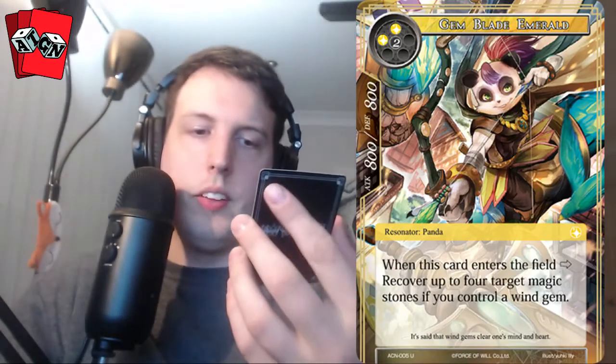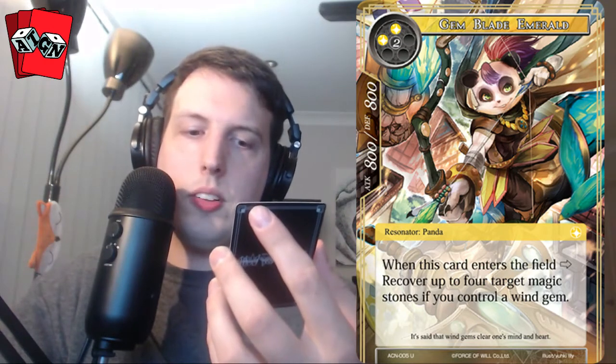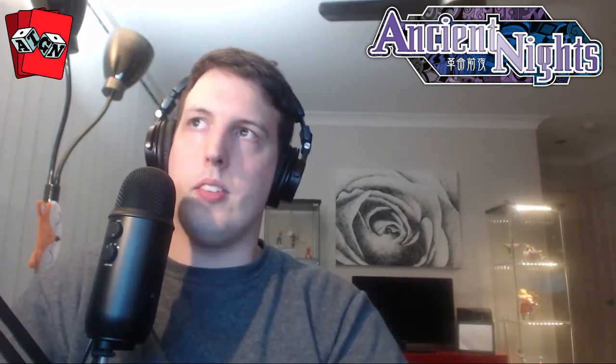The next pack — sweet full art: Gem Blade Emerald. When she enters your field, recover up to four target magic stones if you control a wind gem, and ironically she costs four. She has 800 attack and 800 defense. There's a combo with this card — an incredibly greedy combo — with Twins and another rare in the deck that hopefully we'll pull today. She can come in and untap or recover your four magic stones, and that's pretty good.